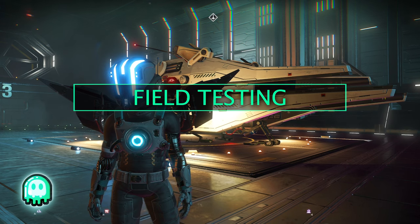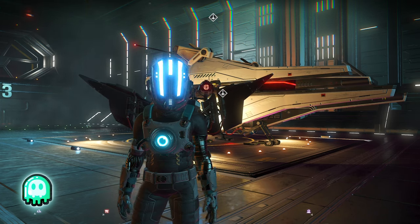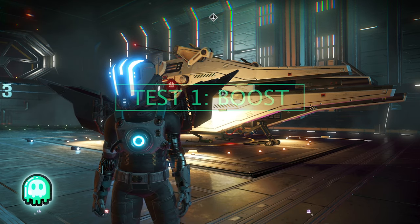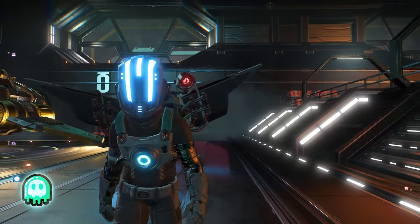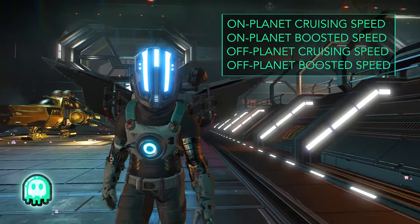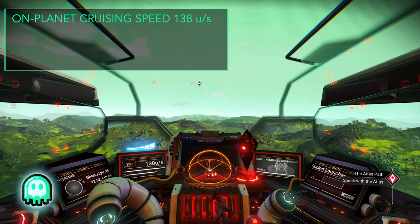Now it's time to collect some data. If you're following along at home, you'll want to make sure that any tech that can affect maneuverability has been stowed — after all, we're looking for an honest assessment of what your ship can do organically. Starting us off, let's look at cruising and boosted speed. This speed actually has four measures: cruising speed and boosted speed, but also both of those on-planet and off-planet. So let's get into it.